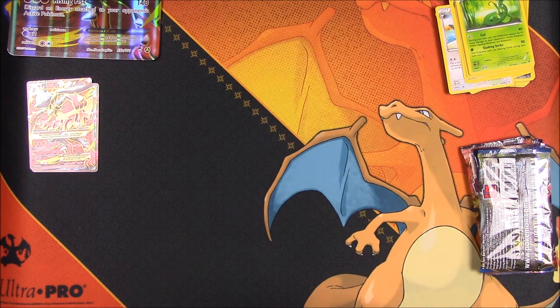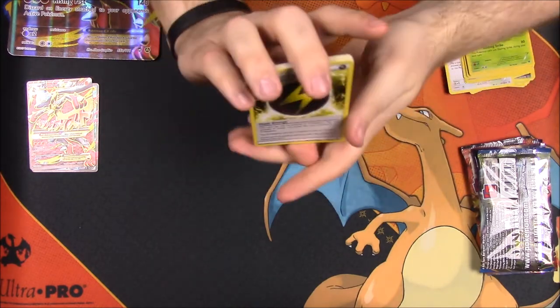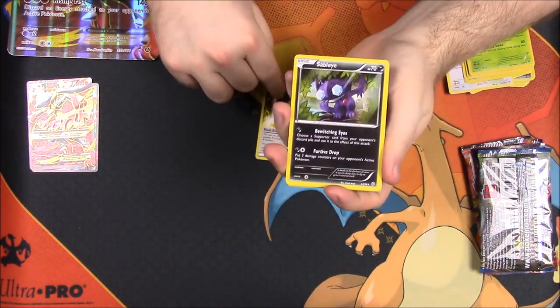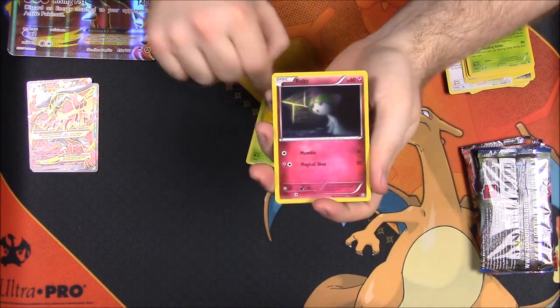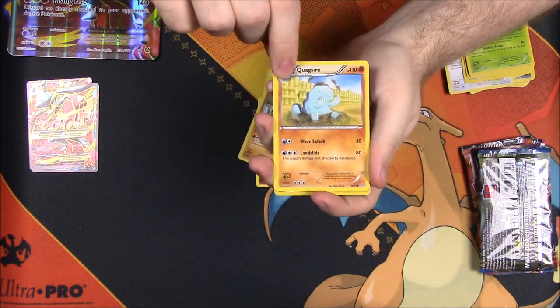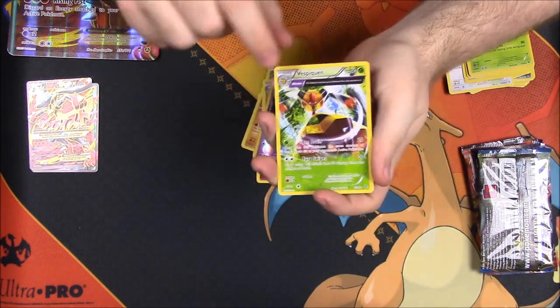Next up we have Ancient Origins with Tyranitar on the front — the packaging looks a bit messed up and weird, so hopefully nothing is wrong with it. Doing three to the front: we have an Electric Special Energy, Sableye, Lucky Helmet trainer, Inkay, Oddish, Ralts, Golett, Quagsire, an Unknown reverse holo, and Vespiquen as the rare.